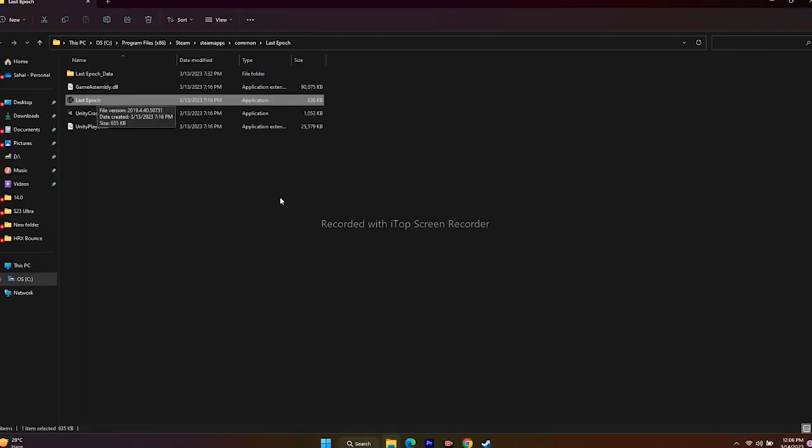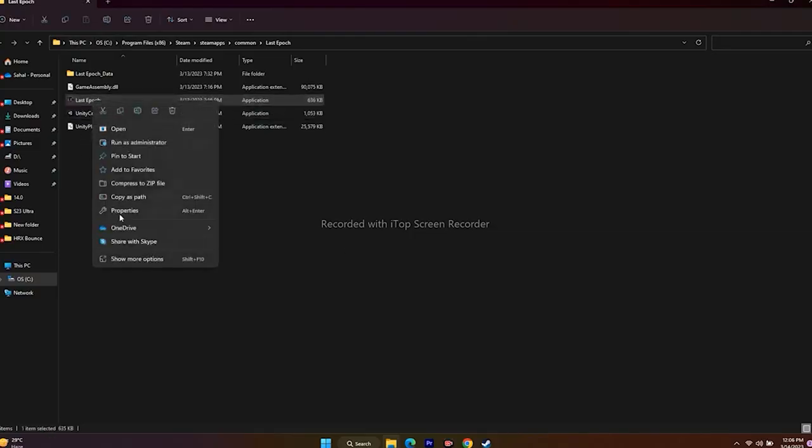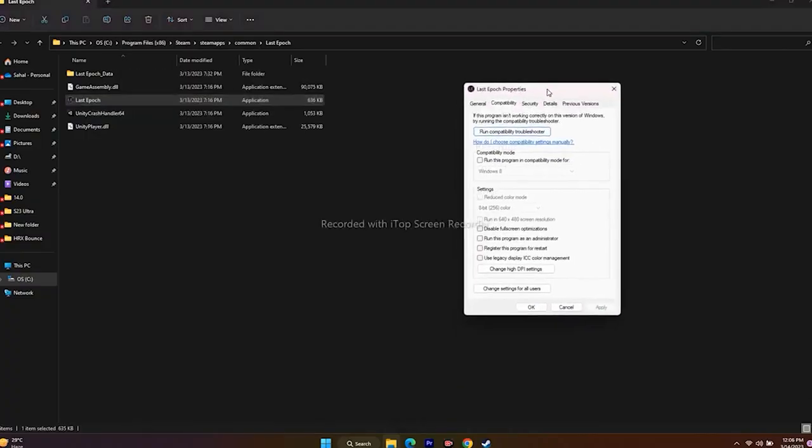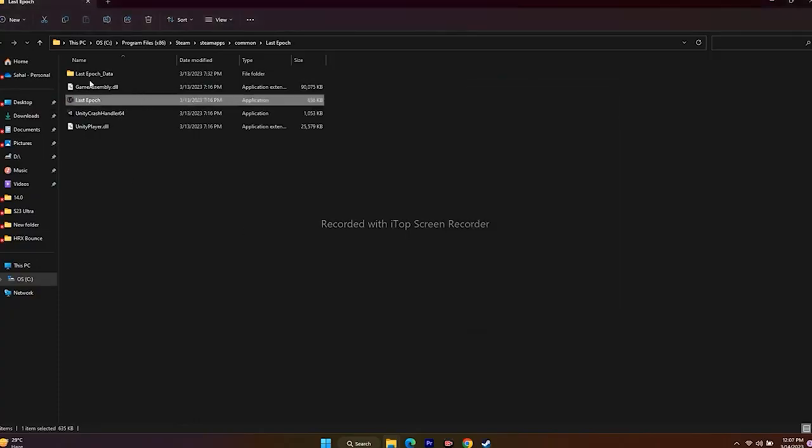Next one is all about running the game as administrator. Since we're in the installation folder, right-click on the application, go to Show More Options, go to Properties, go to Compatibility. From here, check Run this program as an administrator, go for Apply, then OK, and launch the game.